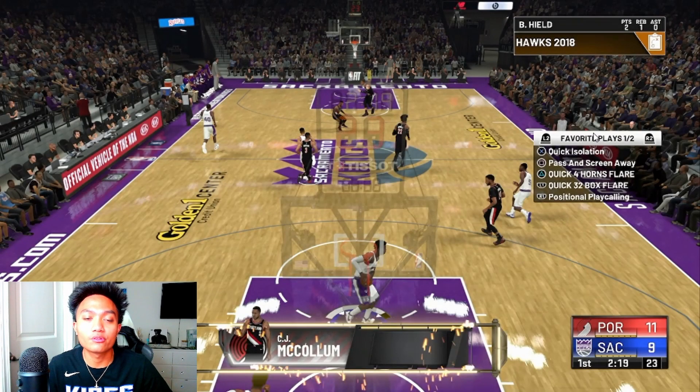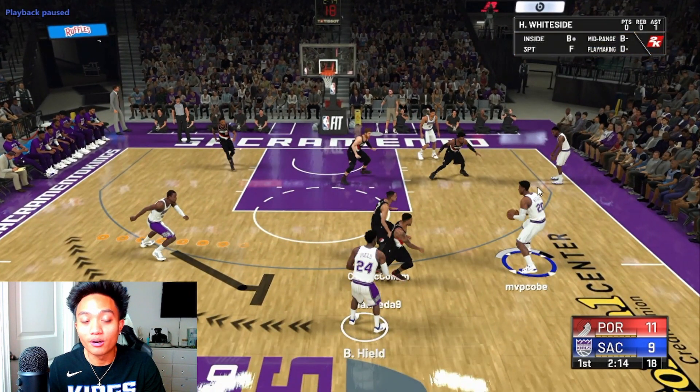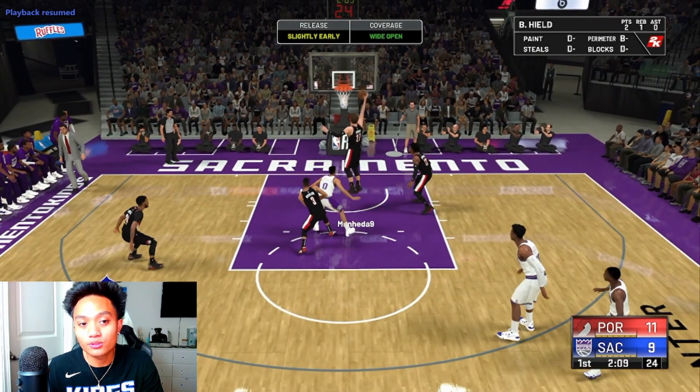To recap: we've gone over the first two ways to score — five-out and finding your center at the elbow. Here's the last and third way I like to score on a 2-3 zone: calling the play Punch Five Flare Rip. You can see it on the right side of the screen. If you don't know how to set this play up in your favorites, check my tutorial — I'll leave it on screen. You're going to call it for your best shooter. Get it to your center and pump fake, because that draws in the two guards — once you pump fake, those two guys get sucked toward the key. This creates a wide-open three ball for your best shooter, whether it's Steph, Klay, or whoever.